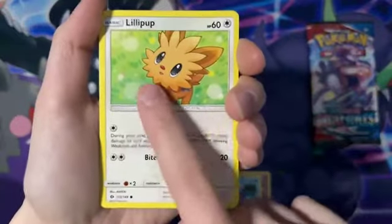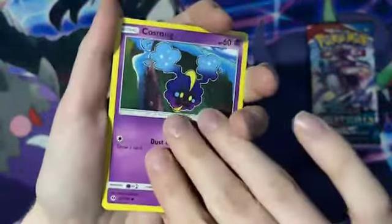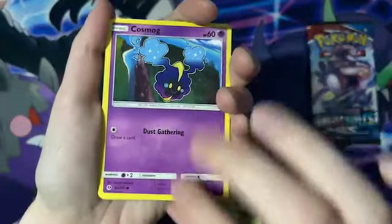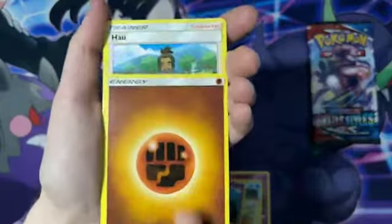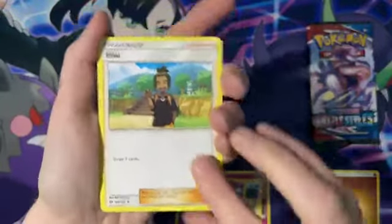Lillipup looking in the sky. A Cosmog — do I have a Cosmog? I think I do. We got a fist bump energy — I don't think we had one of those last week. Nice, put that in our energy pile. We've got a Wishiwashi. An Alolan Raticate.